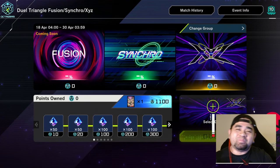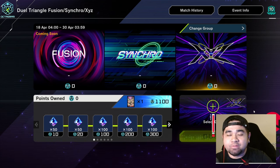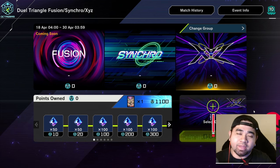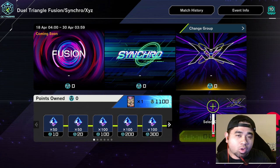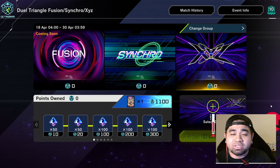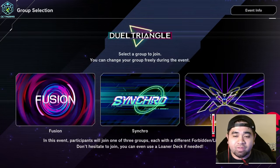Welcome back to the channel. Today we're going to talk about the new festival coming on the 18th of April. The event is typically about selecting your own summoning mechanic and making a deck out of it — you have fusion, synchros, and XYZ. You just change the group and pick one of each.